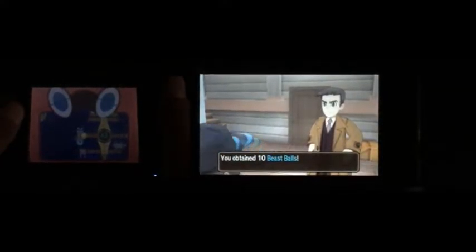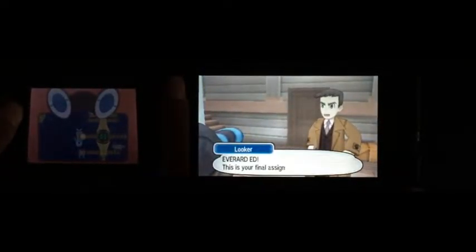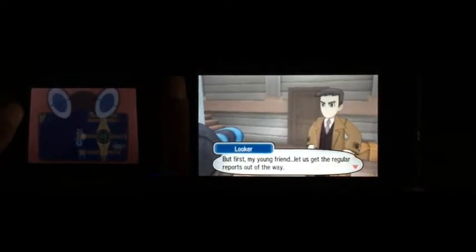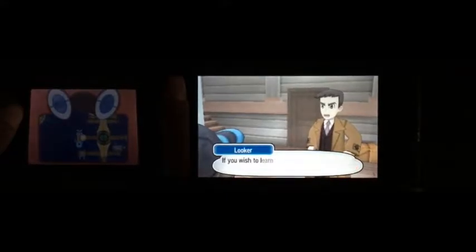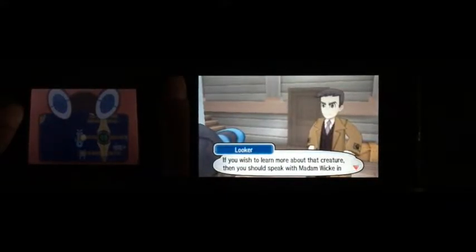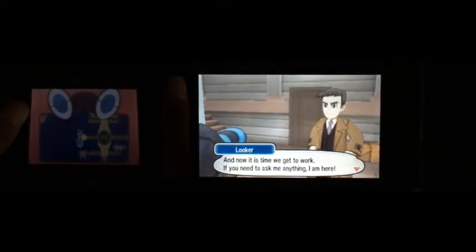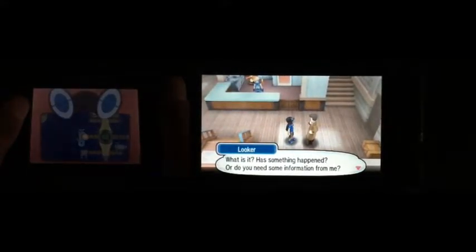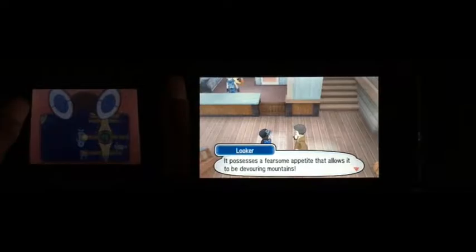We need to contain more Beast Balls — we've got about 30 today. Ever Ed, this is your final assignment. First, let me get the regular report out of the way — Wicke finished analyzing all the data we gathered on the UBs you caught. If you wish to learn more, speak with Madame Wicke at the Aether Paradise super lab. Now it is time to get to work. If you need to ask me anything, I'm here. So where on earth are we supposed to find Glutton? Let's ask about the UB.